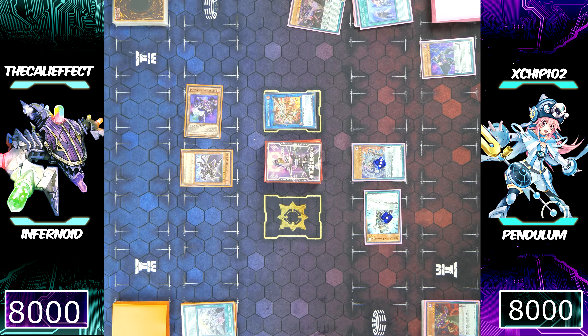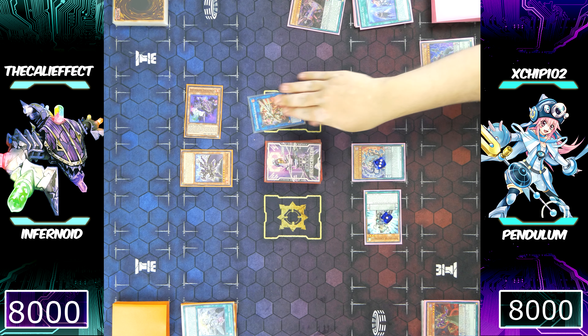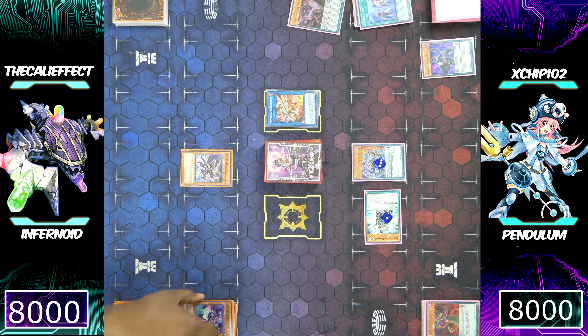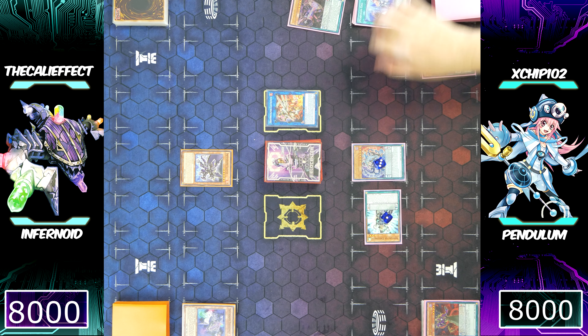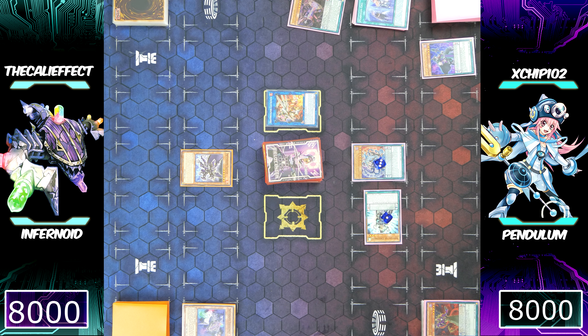Chip now decides it's the perfect time to attack into Infernoid Decatron. Unfortunately, Infernoid Seitsemas is as big as his Jackal King. While Chip was able to play around this board, he's in a tight position. I actually have the advantage right now — he did break my board, but he put Infernoid monsters in my graveyard. Chip passes back to me — scary hours, ladies and gentlemen.